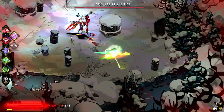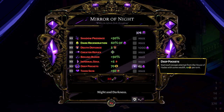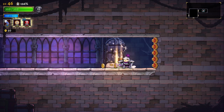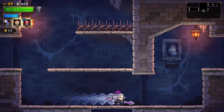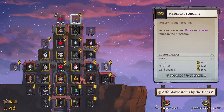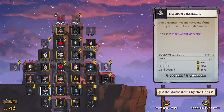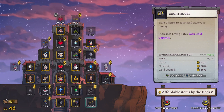Roguelites are masters of the gameplay loop, featuring short game sessions that are followed by some form of meta progression, which then sucks you back in for just one more run. The Rogue Legacy games task you with exploring a massive castle as you loot it for gold. When you die, you can spend all of your coins on leveling up your character, and you'll probably be eager to give the game another go to try out all the new goodies you just purchased.